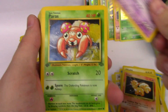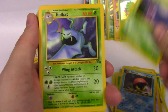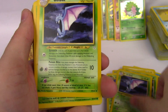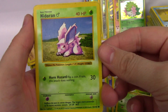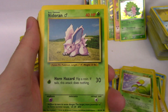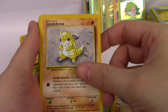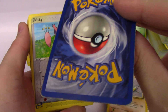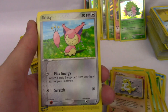Vulpix, Kadabra, Paras, Kabuto, Grimer, Golbat — several Golbat. Bellsprout, Bellsprout. A Shadowless Nidoran — very cool. Another Nidoran, Nidoran, Grimer, Sandslash, Sandshrew. A Shadowless Sandshrew. These are all very, very rough condition, but they are Shadowless, so that's kind of cool.